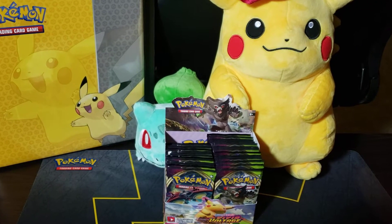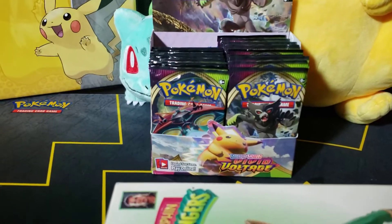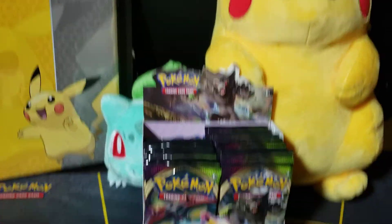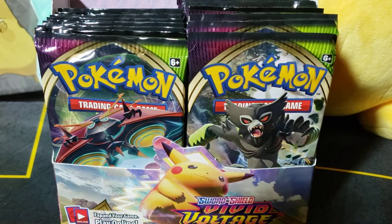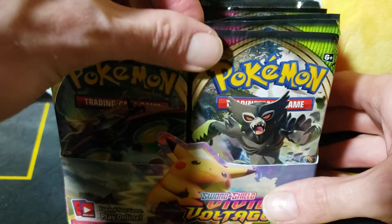Hey guys, what's going on — Pikasaur here. We got our Vivid Voltage box here again that we're gonna keep on getting into. Heck yeah, let's get into this bad boy again — our nice little Pikachu and Bulbasaur binder.